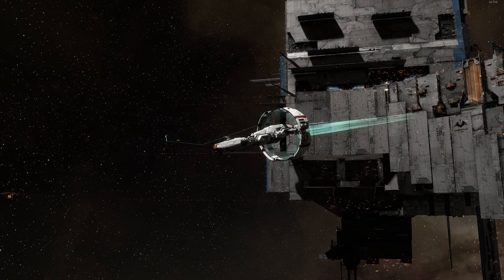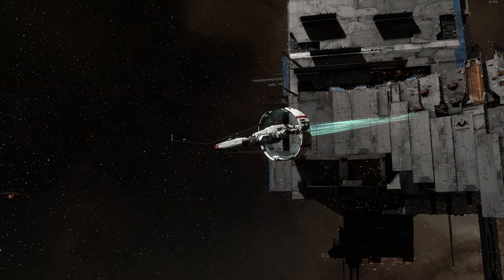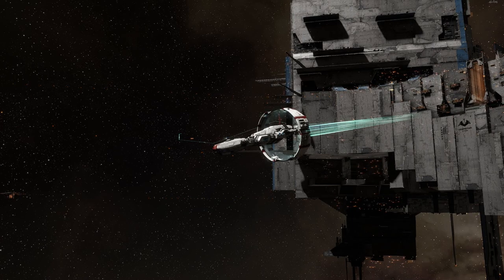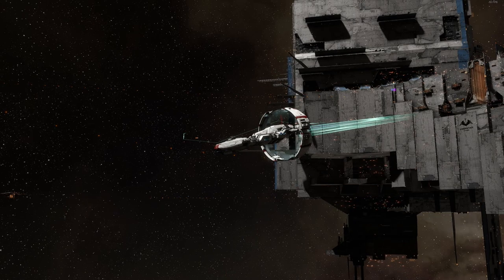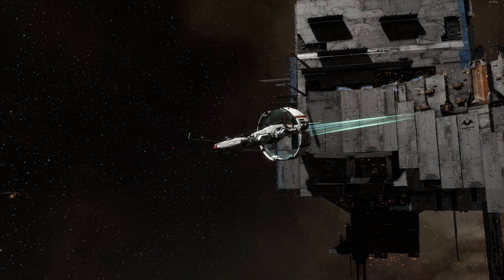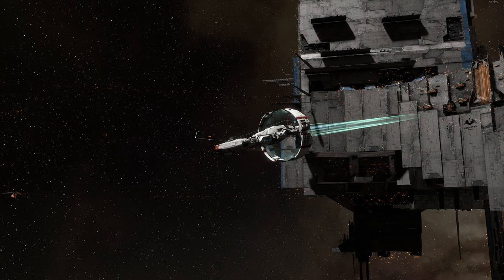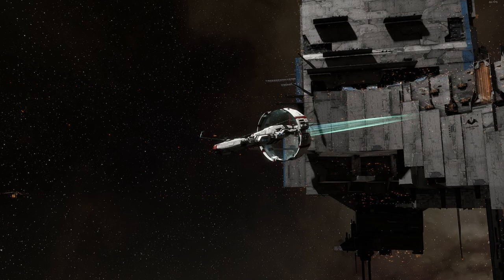Contrary to popular belief, there's not really much difference between the jump freighters besides aesthetics. There are a few variations — the Rhea has the largest cargo hold after mods. The Anshar has a really good training path because the lower freighters and haulers have a lot of specializations for PI or hauling. I'd suggest the Rhea or the Anshar, but it's personal preference.